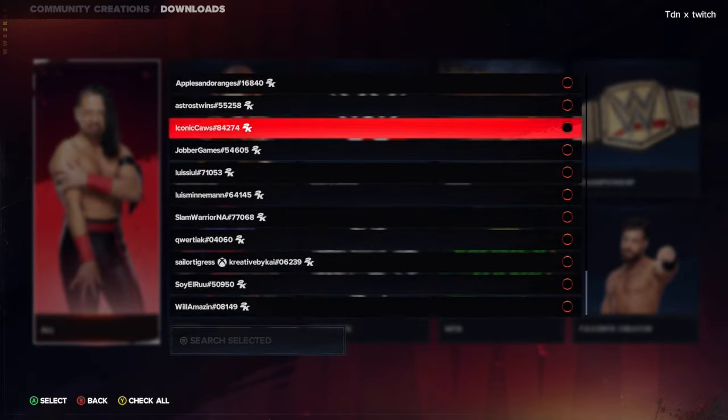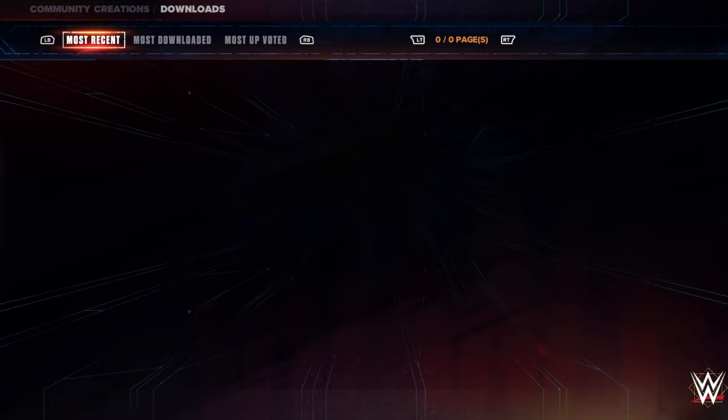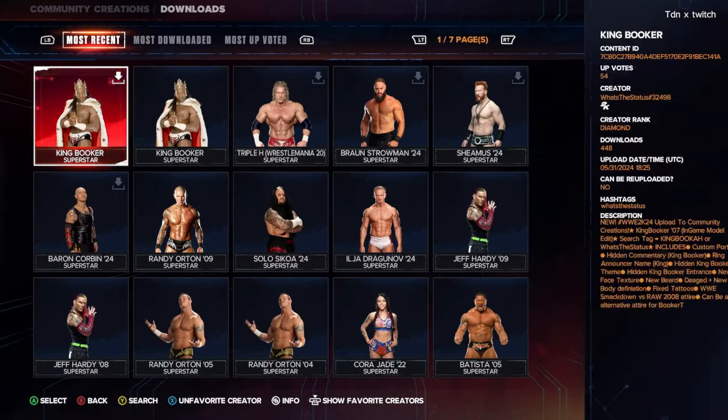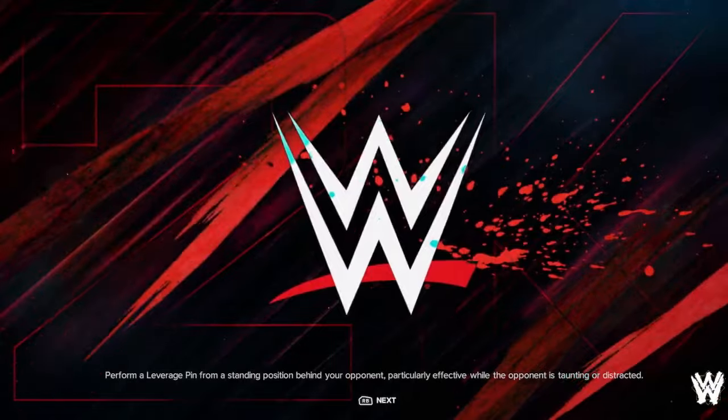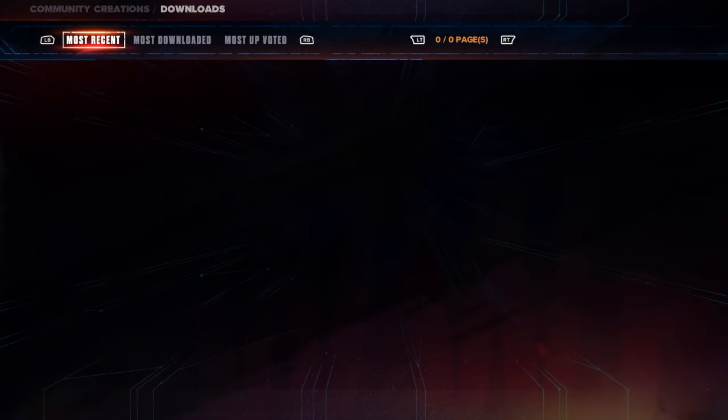Scroll all the way up and press Search. He has King Booker and Triple H WrestleMania 20 — you guys should download both. This King Booker is amazing because of the hidden King Booker theme, hidden King Booker entrance, new face texture, new beard, new body definition, plus fixed tattoos. It can be an alternate attire for Booker T.